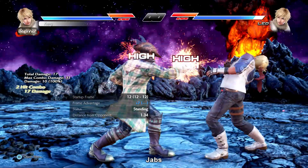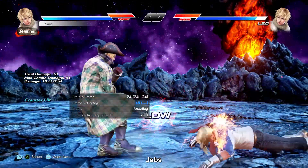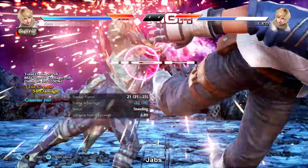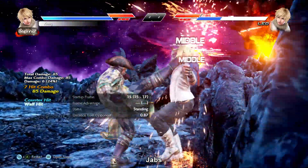Leo's 1-2 is mostly standard but she has two string extensions that serve as nice checks. 1-2-4 ends low and on counter hit will knock down. 1-2-1-1 and 1-2-1-4 work similarly in that if the second or third hit connects counter hit the fourth is guaranteed. Since all these yield sizable reward especially at the wall you get a lot of initiative back on her 1-2.